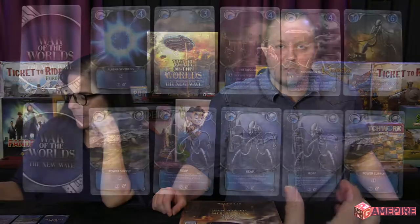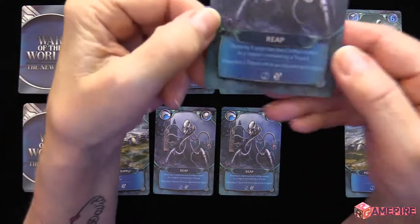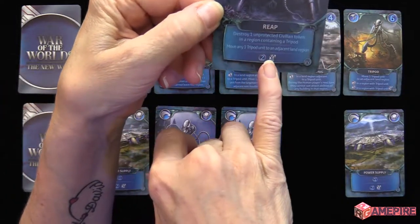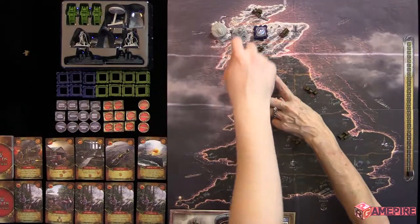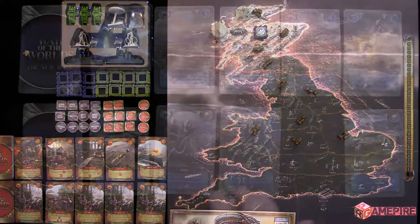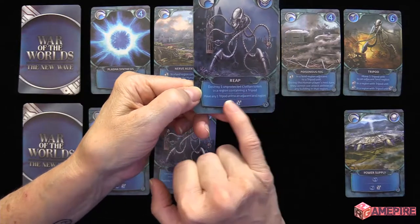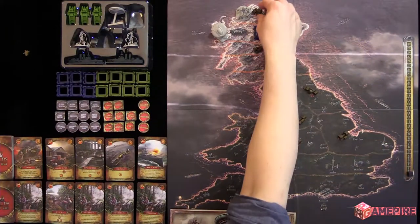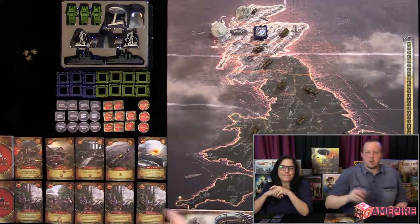The alien player goes first. Julie plays a reap card — she moves any one tripod unit to an adjacent land region. She moves it to the top. Then she plays her reap-again card and uses the top part twice to destroy two unprotected civilian tokens. Notice that Julie played three action cards on the same unit, which is allowed. As a deck builder game, you get to decide what order you want to play your five cards.